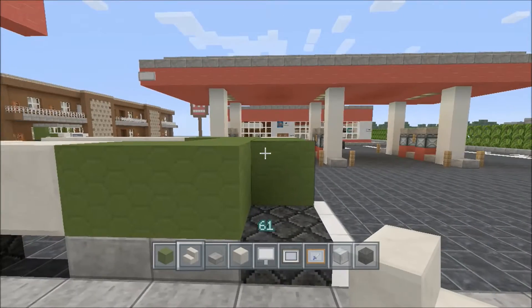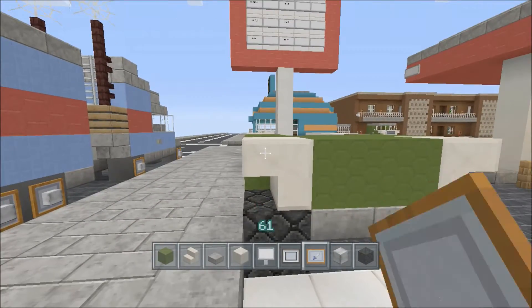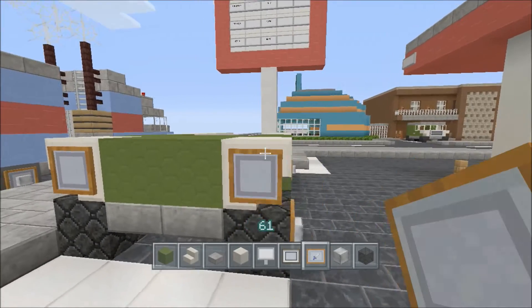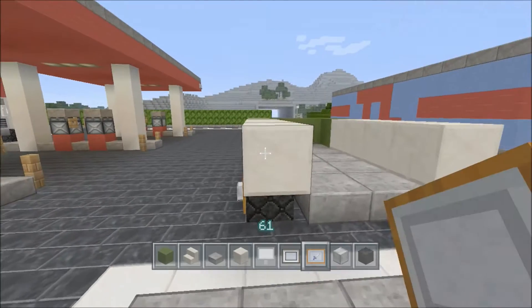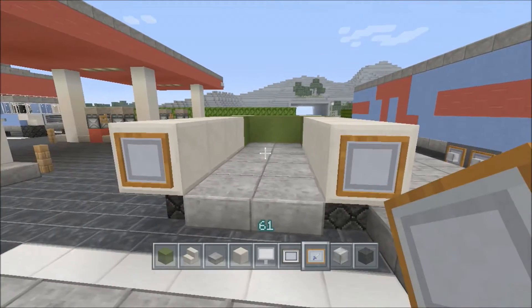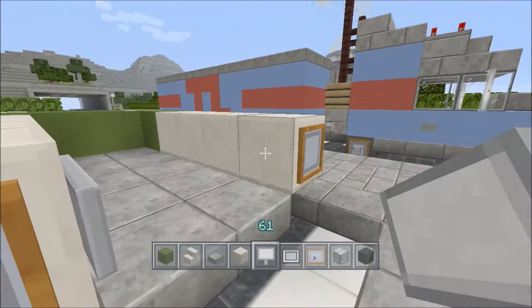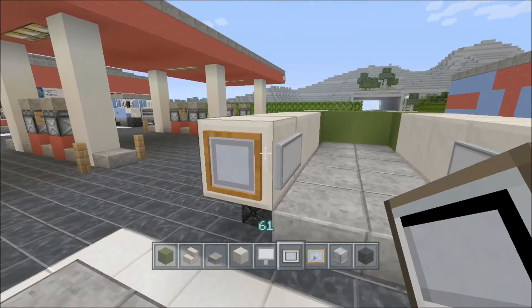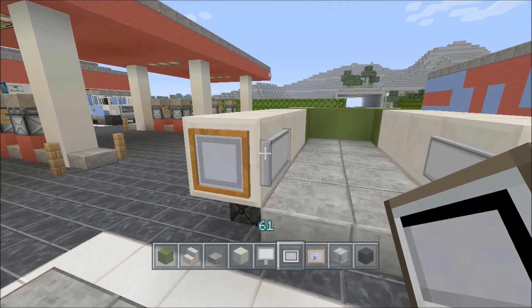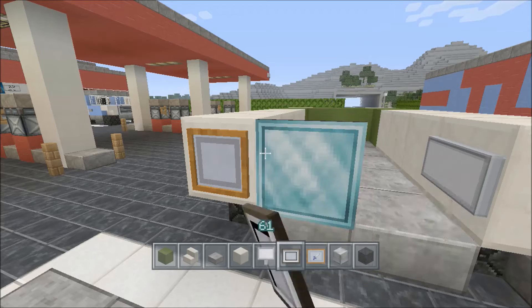We're also going to put some upside down stairs at the front of the vehicle. Now we're going to put an item frame on these — this is where the headlight is actually going to go for the front of the vehicle. On the back we're going to do the same thing and throw the item frames in for the brake lights. We're going to put signs inside the truck bed because we're going to put a painting on it.